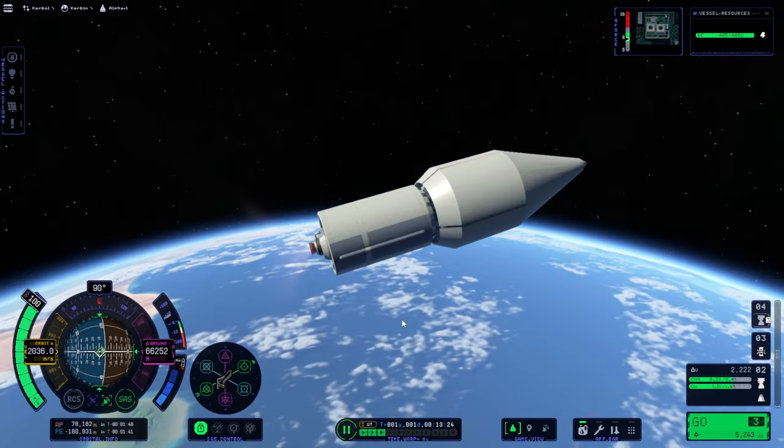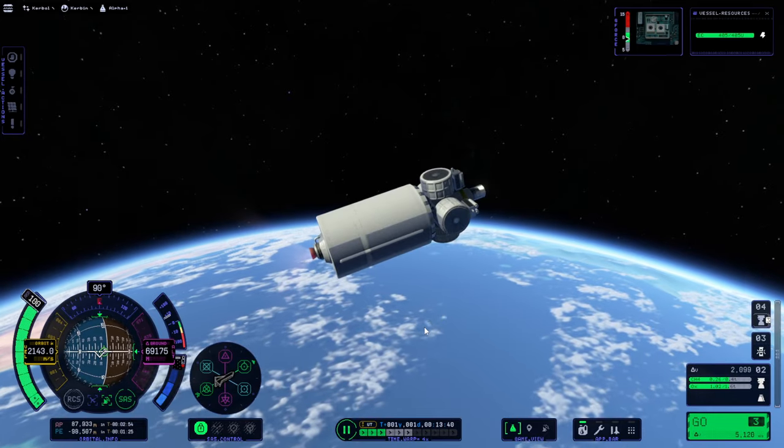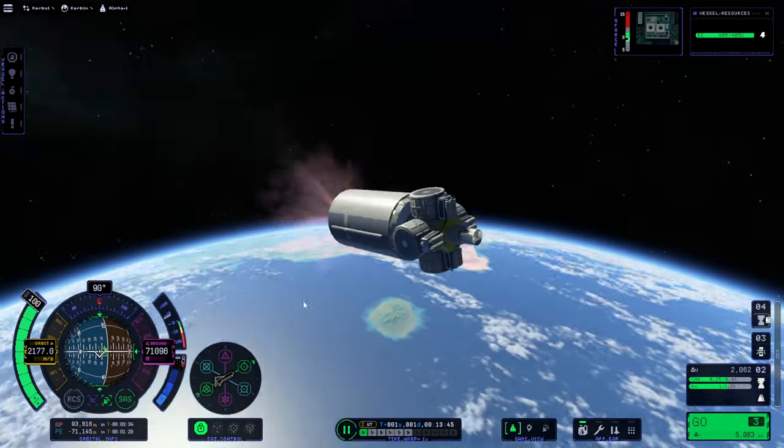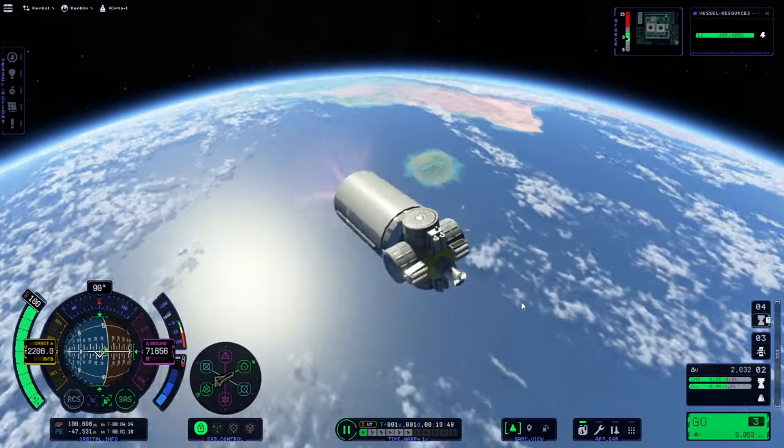The ejection force obviously needs to be increased. And when we get into space, they just sort of disappear like that. So once we hit space, as long as they've been released, they just — poof — disappear.